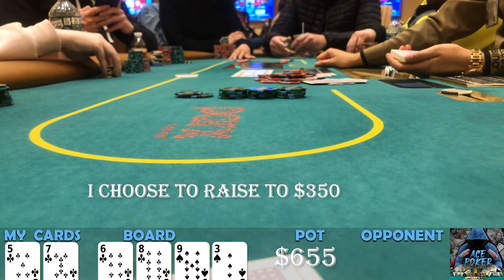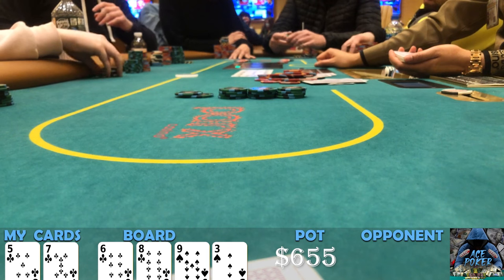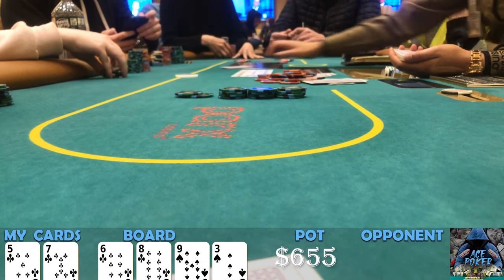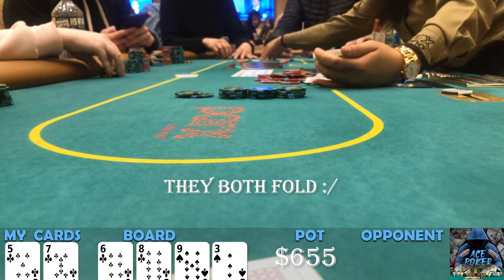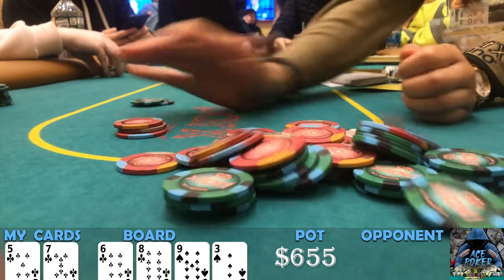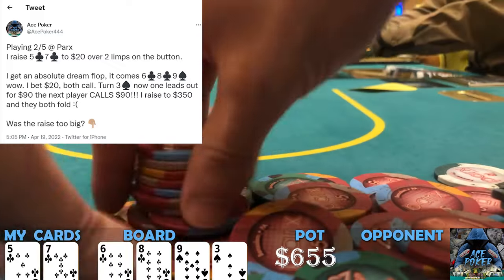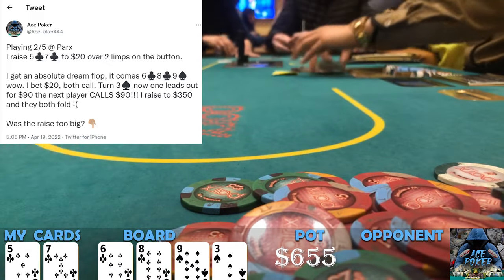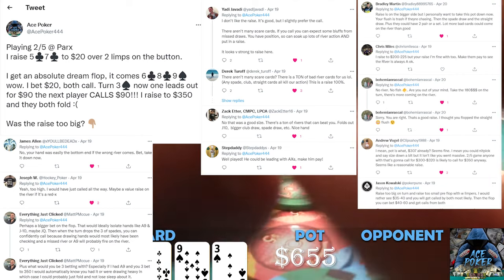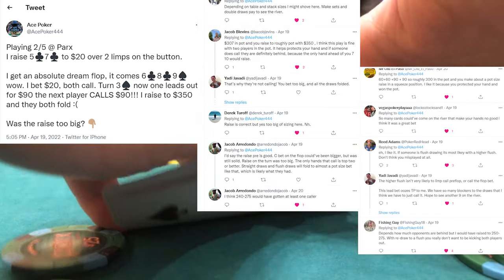A lot of people said this raise is too big, but I think it's pretty good because I would be raising to this exact sizing with ace king of clubs, ace king of spades, king queen of spades, king queen of clubs. I have so many bluffs here — I raised preflop so I still could have aces, kings, queens. It folds back to the woman who led out for 90 and she folds, then the next player folds as well. A disastrous turnout for what started as an amazing hand. We still win about 350 dollars, but we could have won a massive pot.